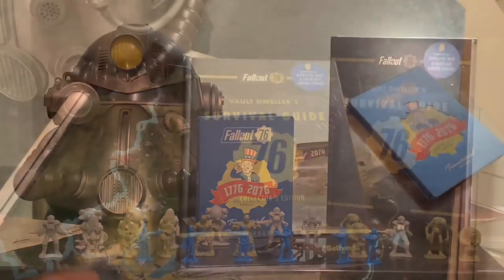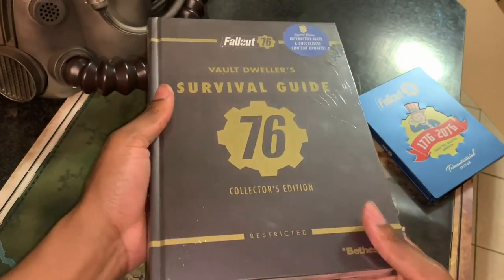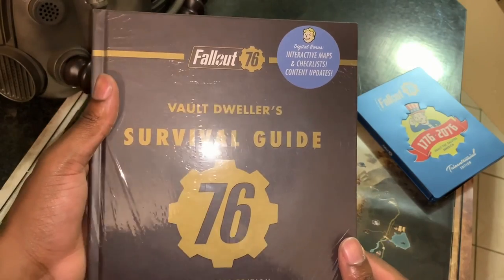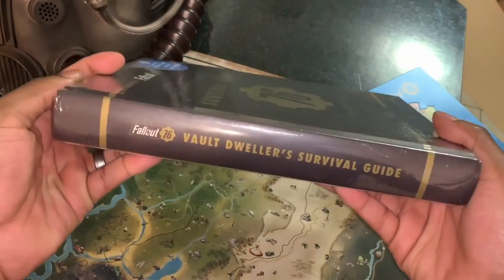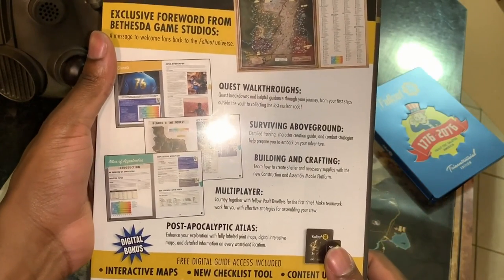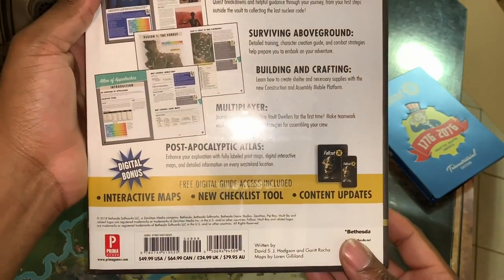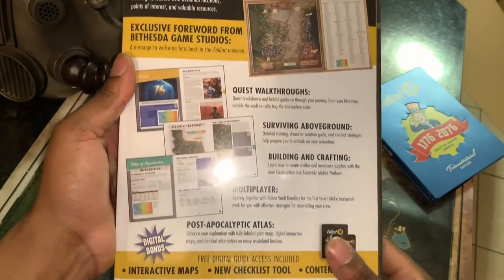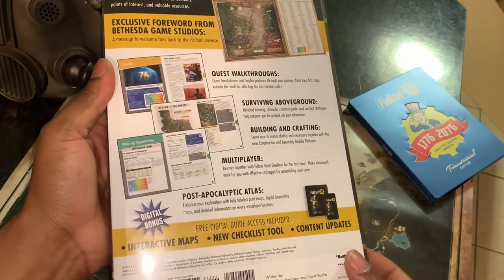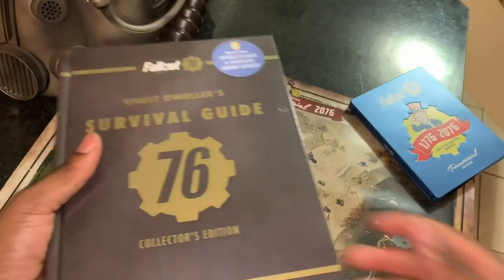So here we have it — the book in the flesh. It's a pretty thick book with lots of pages. Looking at the front, we get interactive maps, checklists, and content updates. The back shows everything: quest walkthroughs, survival above ground, building and crafting, multiplayer, post-apocalyptic atlas. There's also a free digital guide access unlock. I'll be giving away a free e-guide copy — just tell me why you love Fallout 76 and why you think you should win.